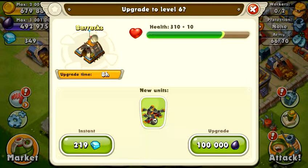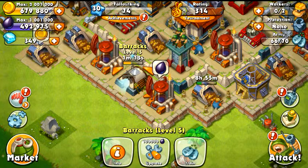A helicopter upgrade gives you plus ten. If you want to instant complete it, it's going to cost 219 diamonds — completely up to you whether you want to use your diamonds for the upgrade or not. This is Floridian on Battle Beast taking a look at the level five barracks, soon to be upgraded.